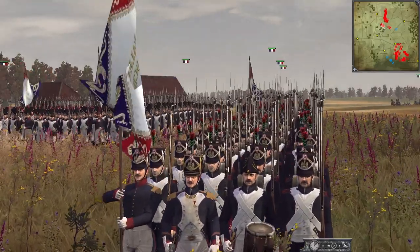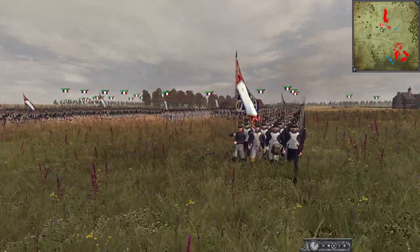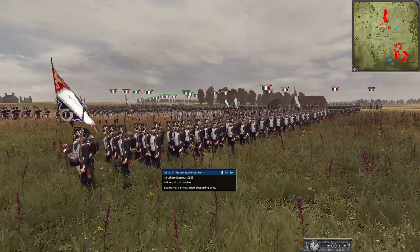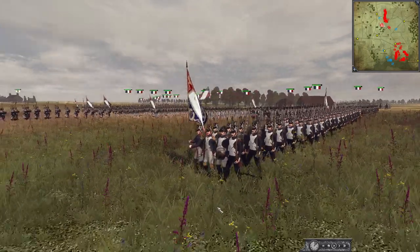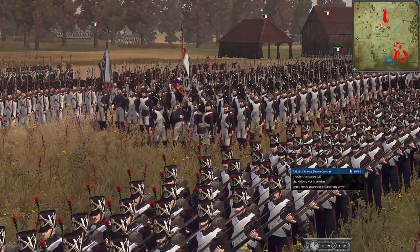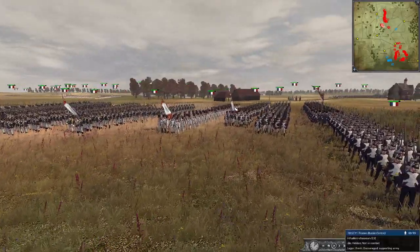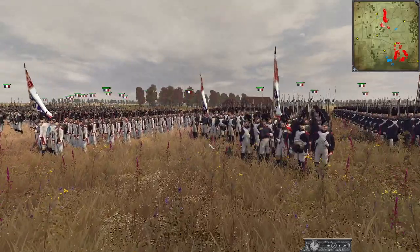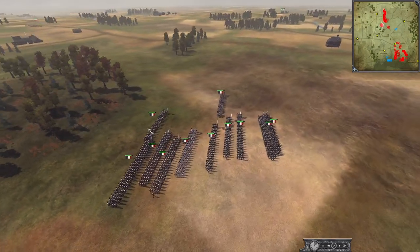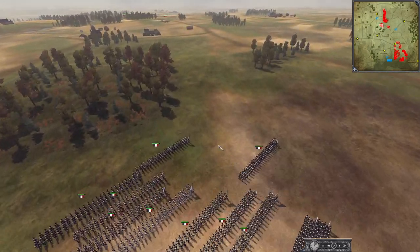Hey Legionnaires and welcome back. We're here with another Napoleon historical battle. The French Empire is under siege — it's crumbling and France is now under threat. But Napoleon still has his guard and his army as we are here at the Battle of Montmirail in 1814, as the French campaign gets underway. The French Empire is under siege from multiple allied nations — Austria, Prussia, and Russia attacking from the east and south.